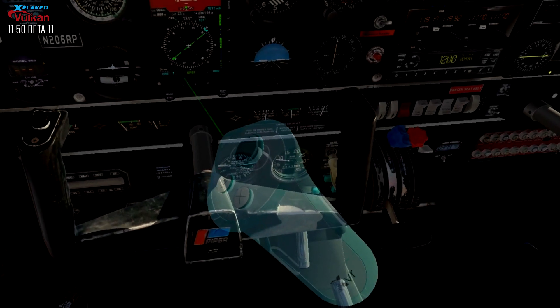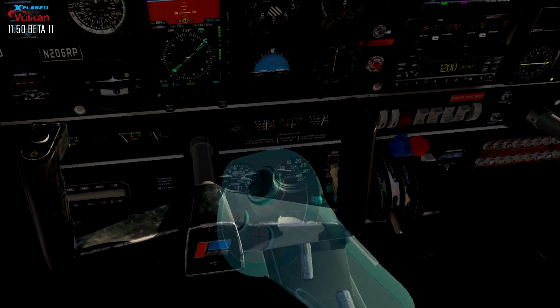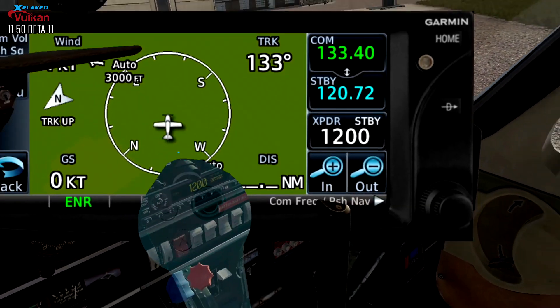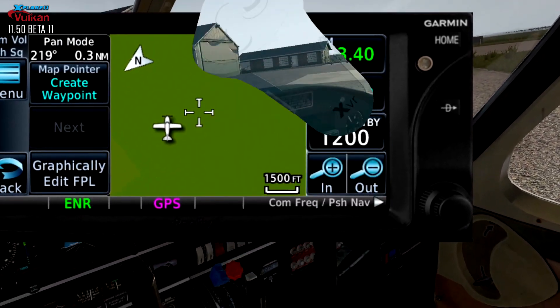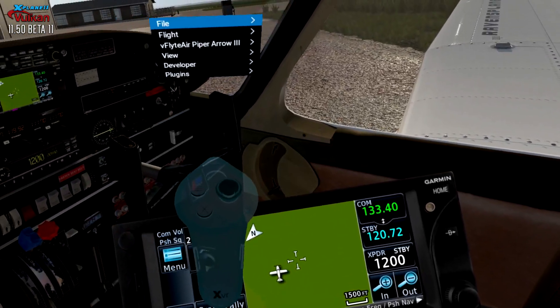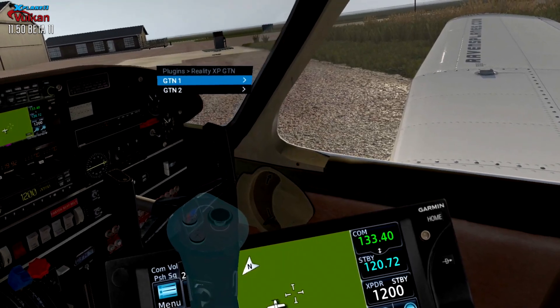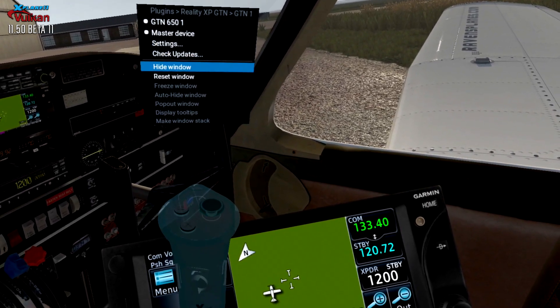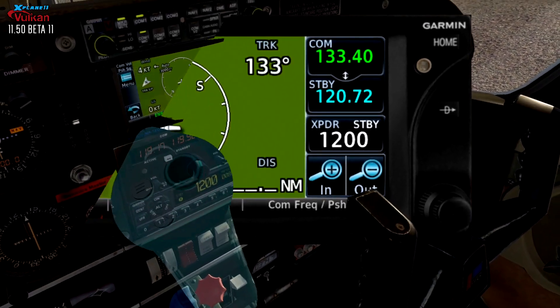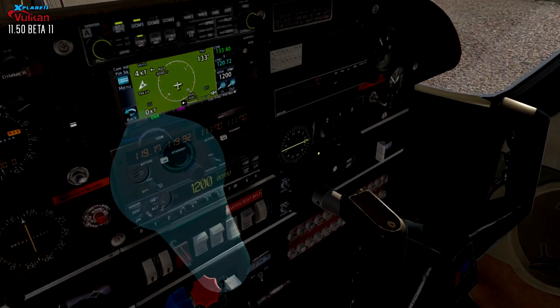We're going to turn on the GPS here and then put in a flight plan. If you go to Plugins, Reality XP, pick that one and say Hide Window — it'll go away. And if you do it again, you can just bury it down there. That always works too.